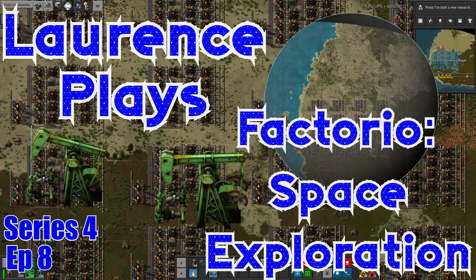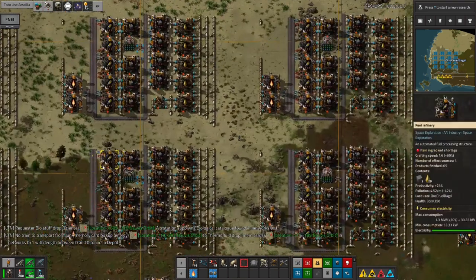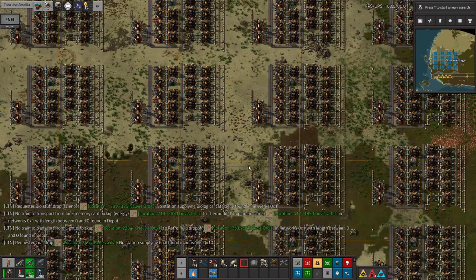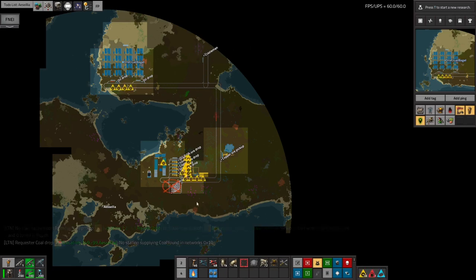Hello everyone and welcome back to Lawrence Plays Factorio Space Exploration. Welcome to Asalia, my latest outpost. This is on Asalia, which is one of Norbis' moons, and it's a very oily little planetoid. If we look at the map, there are quite a lot of big oil patches around — one here at 12,000%, another one at 14,000%, and nearly 6,000% — so there's quite a lot of oil available.